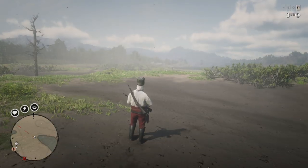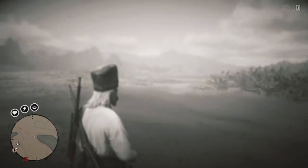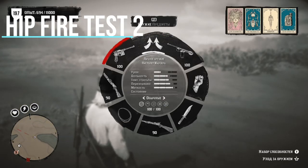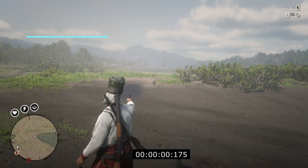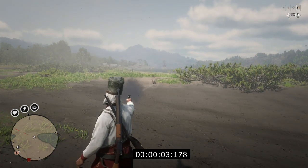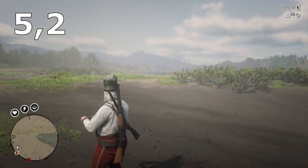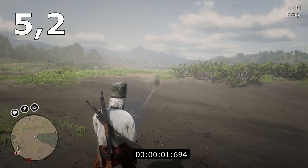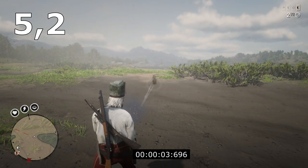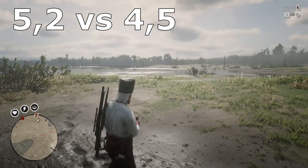But you know what's even more impressive? It's another test that I made for hipfire. In this test I'm gonna check and compare fire rate when aiming versus when using hipfire. First we're gonna try the Mauser pistol. It makes 10 shots in 5.2 seconds when aiming. And now with a hipfire it fires so much faster — it's only 4.5 seconds. Much faster.